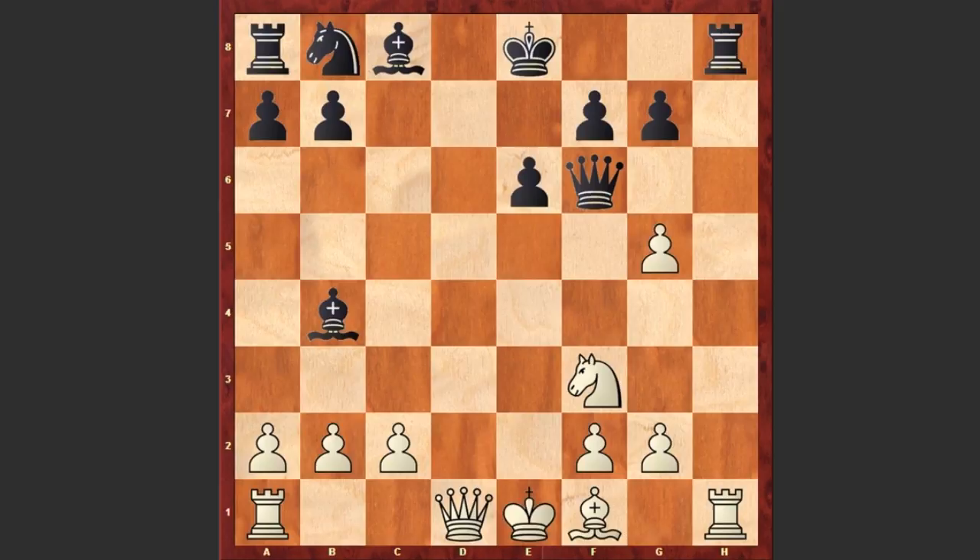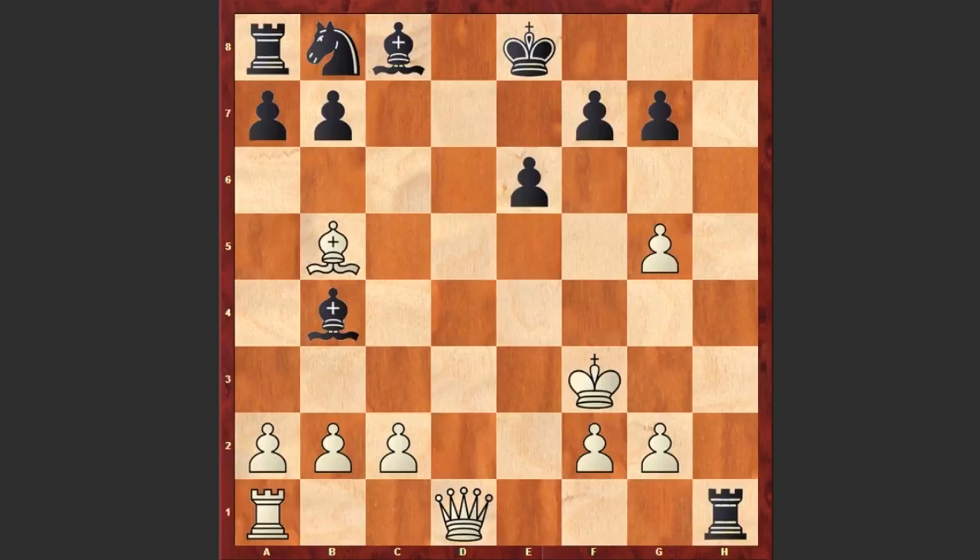That's why after Bb4 check white played Ke2, Qxf3 check — a desperate move by black — Kxf3, Rxh1, but here comes Bb5 check and black resigned. Well, if Bd7 then Bxd7 followed by Qxh1 and white is winning.